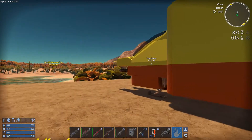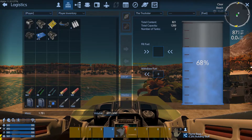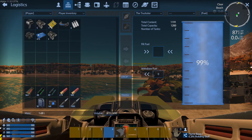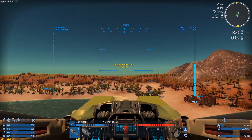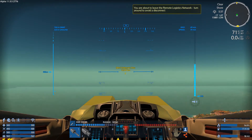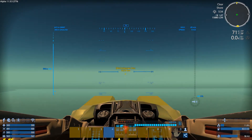It looks to me like it's pretty much halfway around the planet. It doesn't matter much which direction I go, but it's right there in front of me. Let's go out and take a look at it. We still have more than enough pentaxid for our shields. Let's get up to a good altitude here.